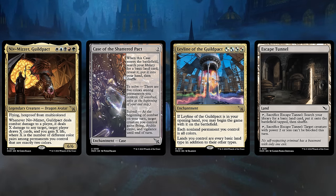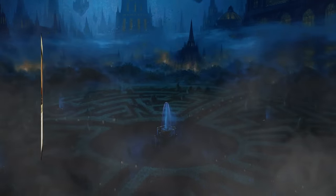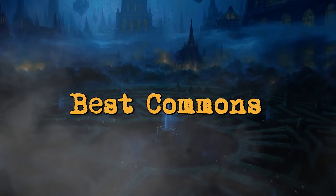More mana fixing is going to be required, so a card like Escape Tunnel is going to be pretty valuable. Now it's time to take a look at the best commons in each color.